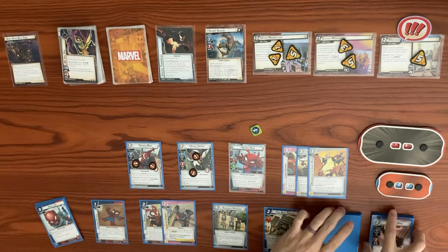Spider-Ham swings for eight, and we use our Huge Wooden Hammer - when Spider-Ham makes a basic attack, exhaust this card, remove a Toon counter, and get plus two for that attack with overkill. So we remove a Toon counter and swing for ten. That brings Venom Goblin from 12 down to two. He gets another boost card with Violent Tendencies, but since we did more than three damage in a single attack, Violent Tendencies gets discarded. Spider-Man Peter Parker swings for two, bringing Venom Goblin from two down to zero, flipping him to his final stage with Retaliate, Steady, and Toughness.